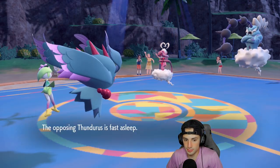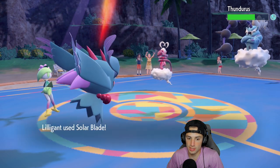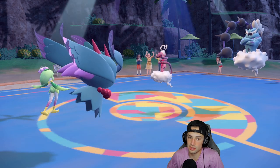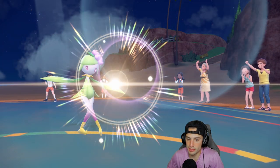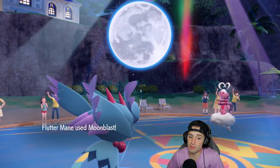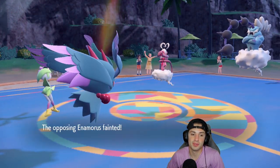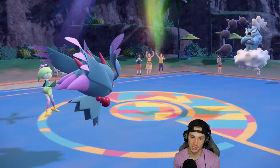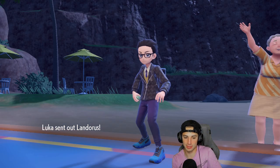Thundurus is fast asleep — it's Prankster. We get off some big time damage and we're looking to double down and finish off Enamorus. Logan's not doing crazy damage but about five and a half percent — that might be enough for Flutter Mane to finish with Moonblast. We pick up the KO. This match would have been so much easier if Charizard just landed that Heat Wave.